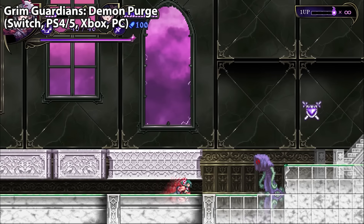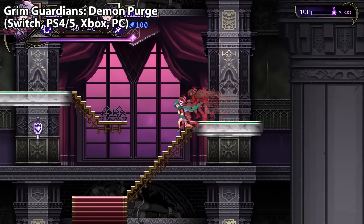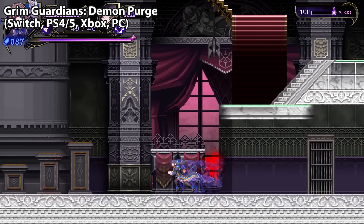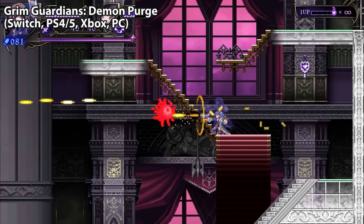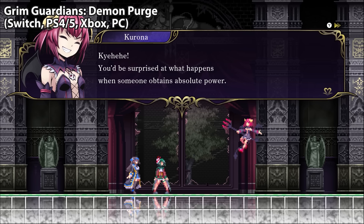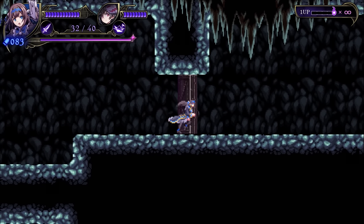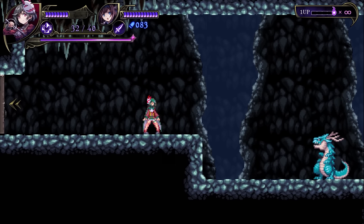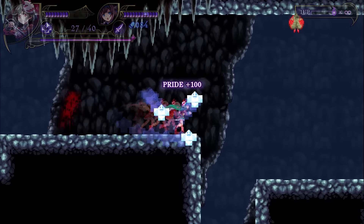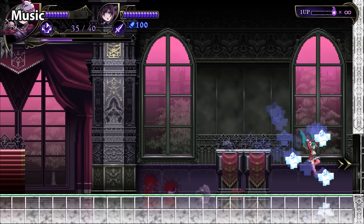Moving on, we have Grim Guardians: Demon Purge. If you are a fan of old-school Castlevania — like Castlevania 1, 2, 3 — and not so much the Symphony of the Night territory, this is just an excellent Castlevania 3 clone where you're going to be swapping between two sisters on a wild and zany adventure. If you've ever played the Gal Gun games, it has that over-the-top waifu feel and setting. But don't let that dissuade you — this is an absolutely banging action platformer with solid, crisp combat, wild boss fights, and great level design. NT Creates is just hitting banger after banger. Anyone who's a fan of Bloodstained-style games, this is an easy recommendation. Definitely check out Grim Guardians: Demon Purge.